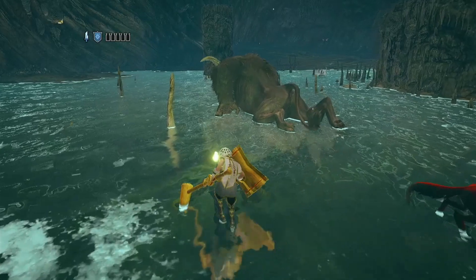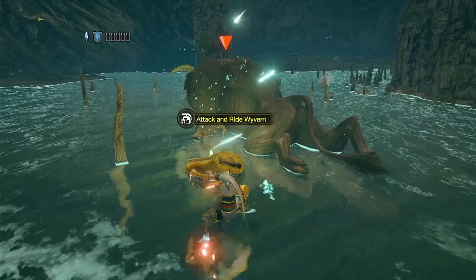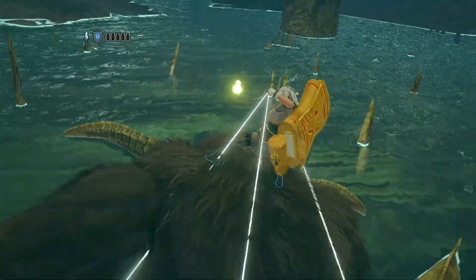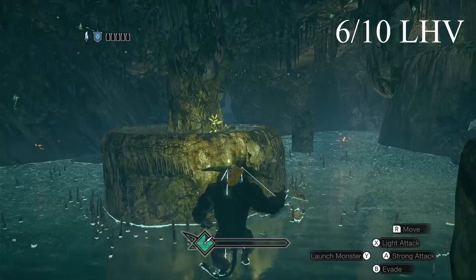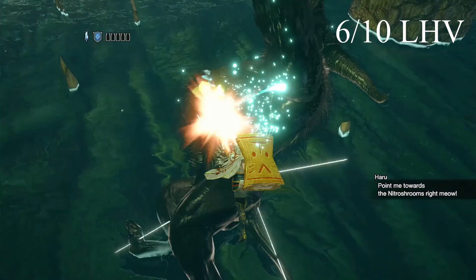Those of you who took Mounting 101 with Master Utsushi would know the first hit of a mountable monster would cause us to mount it. So here, I choose to land the first hit of the charged double slash. This brings us to a LHV of 6, out of the total of 10 needed to get to yellow heat levels. After doing the usual wallbangs, I aim my wirebug at the downed monster while unsheathing to land a jumping slash, increasing my LHV by 1 for a total of 7 out of 10.